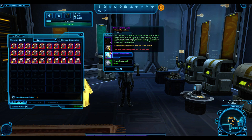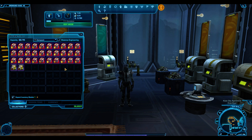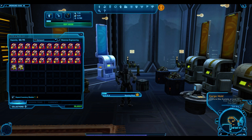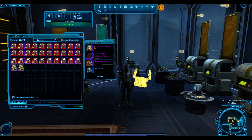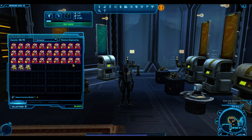Out of the first pack: two grand chance cubes. I'm actually quite happy with that — grand chance cubes sell super well on the GTN so I'm always happy to get them. Then there's a pet. These are the worst things you can get out of these packs. These pets will sell for like 20,000 credits on the GTN — they're so useless.